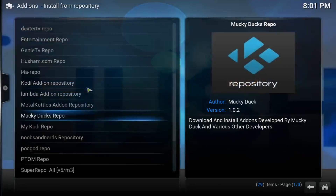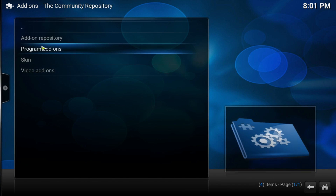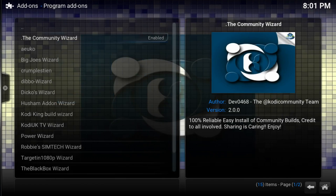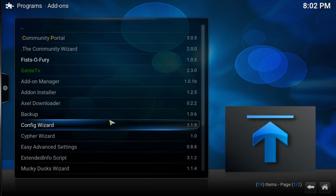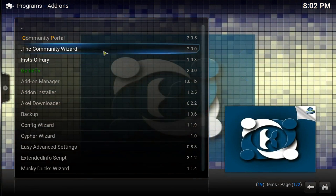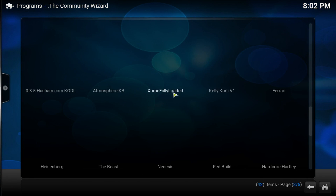After that, scroll down and look for the Community Repository. Then go to Program Items, find the Community Wizard and make sure you install it. As you can see I already have it installed so I won't do it again. It's going to take around 10 to 25 seconds to install. After you do that, go to Programs, scroll down and look for the Community Wizard — click on it and you're going to get the builds right here.